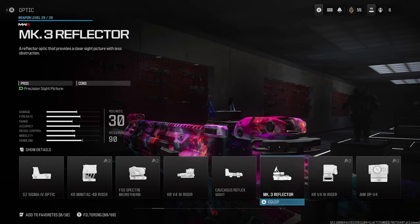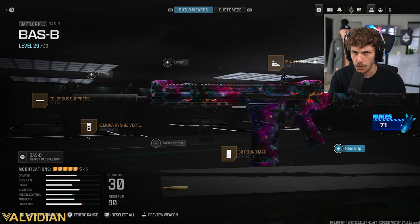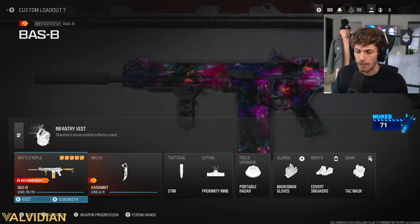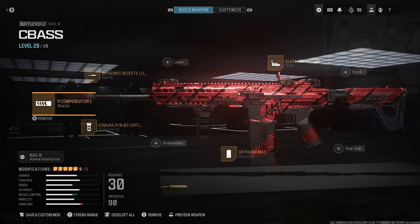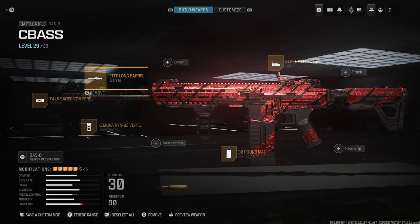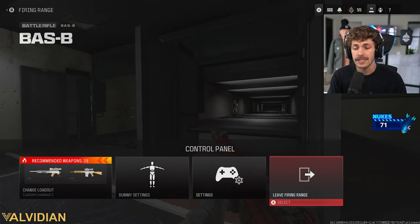The class I'm running in the Free for All gameplay uses the MK3 Reflector and is the suppressor build. If you want a build without a suppressor, you can make the gun a lot better but you will be on the radar. If you don't care about the suppressor, I really recommend trying that second build: Slate Reflector, 30-round mag, Kamura Vertical Grip, a barrel, and a compensator. This one has less recoil overall and will be easier to use, you'll just be visible on the radar.